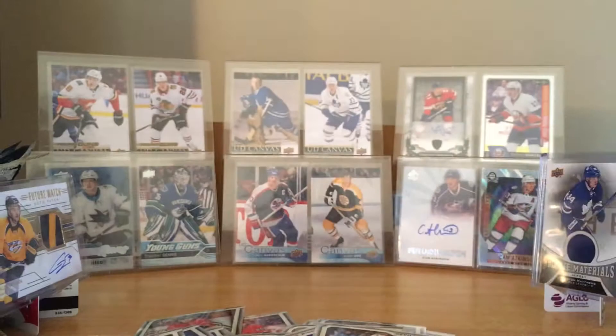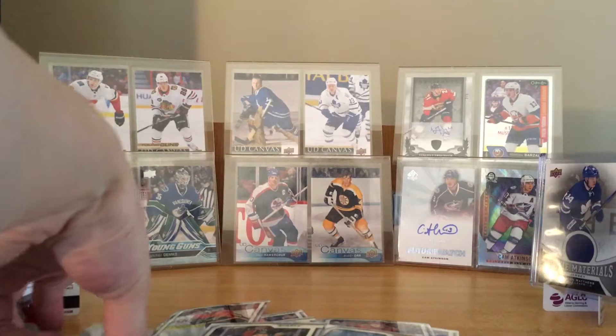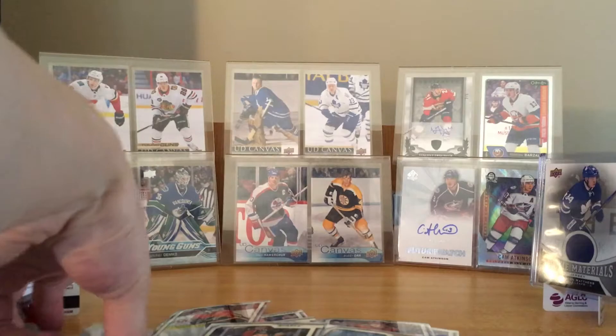All right, there we go. Let's do a quick recap of the hits: numbered out of 50 Seismic Gold Brady Skjei, and Travis Dermott first-pack auto — number 23 marquee rookie. Awesome. If you liked the video, remember to leave a like and subscribe for more. Peace out guys!